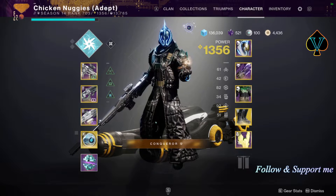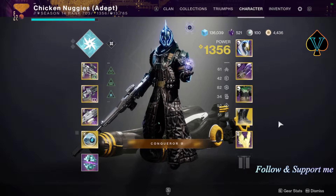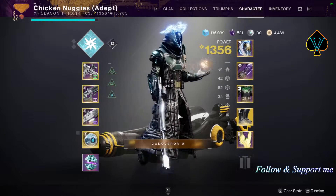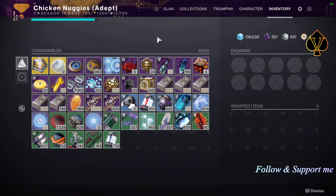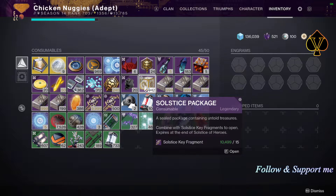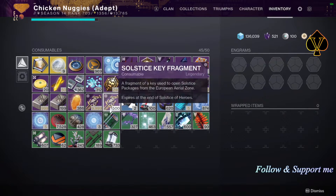Hey, what's up, welcome to VACES. In this video I will provide you my statistics, diagrams and drop rates for the compass rolls and the Solstice armor after I opened 700 Solstice packages. This video has timestamps to make it easier for you to find your desired information.